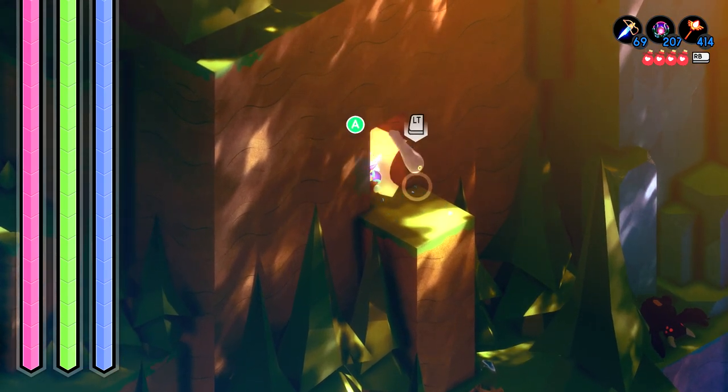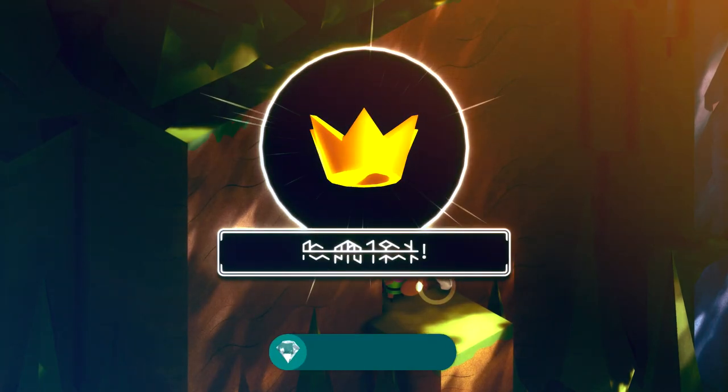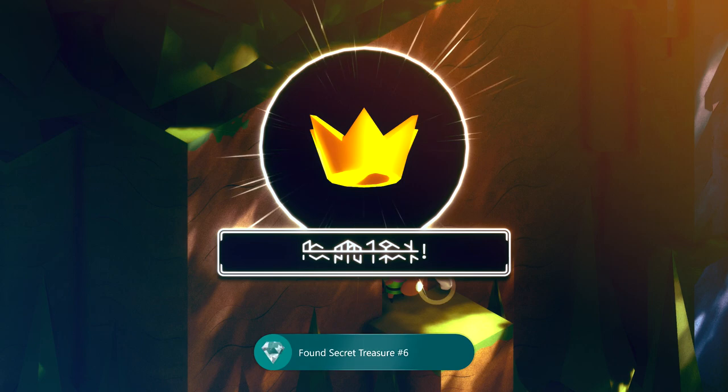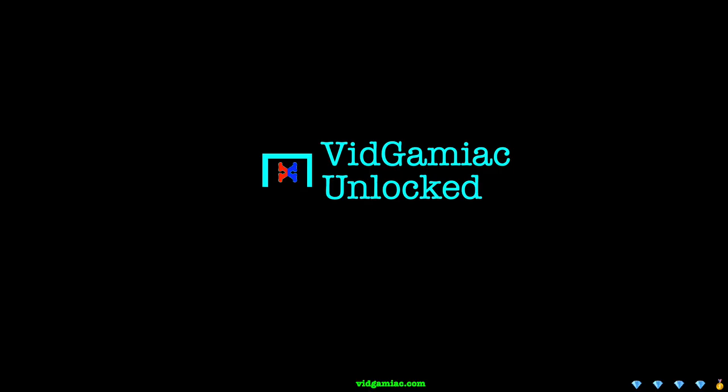Pulling off that combo should pull you up to the ledge, and then you just want to make sure you look behind the enemy. In this hole should be the chest — open it up. Inside will be the secret item as well as the achievement that goes along with it. 50 gamerscore. And that's all there is to it.